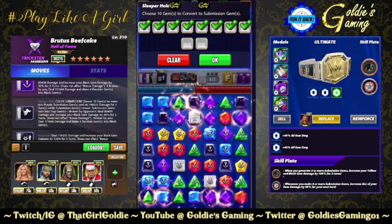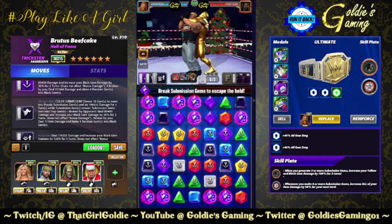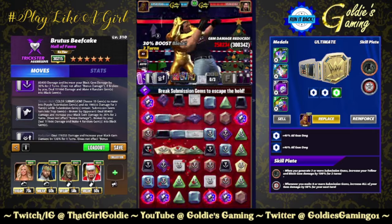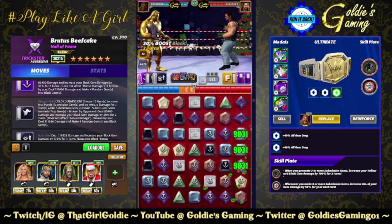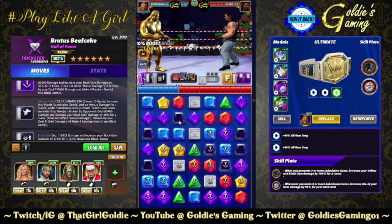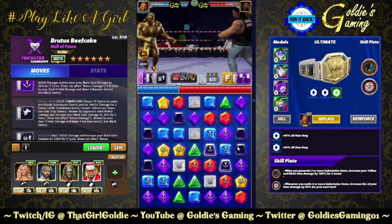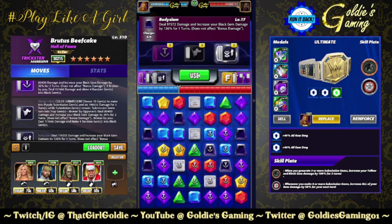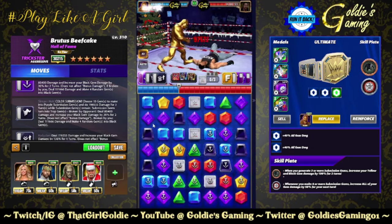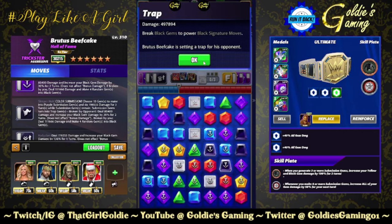Counting out 12 trap gems placed. Hooray! He broke some — this is going to be better already. 3.24 without the traps, 3.64 — thank you, gear. Let's go ahead and boost that: 4.44 and 4.97.